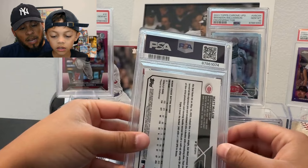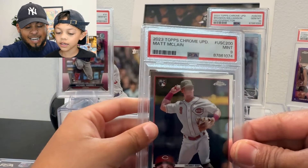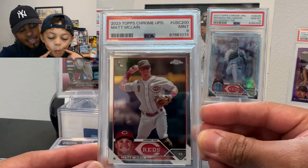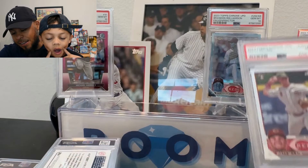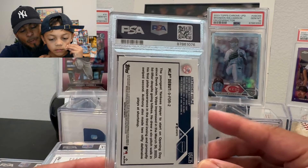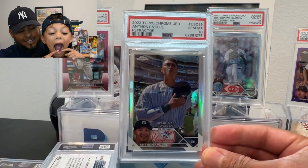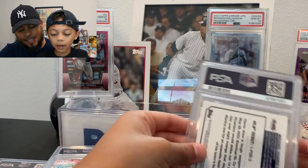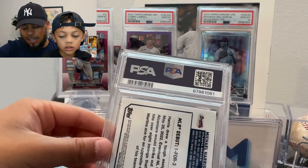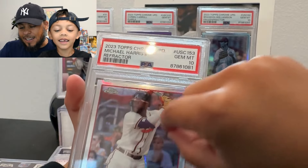This is a Matt McClain — I think it's a purple numbered to 250. A nine. Okay, it's not the auto though — phew. It's just a base Matt McClain rookie, not even a refractor, got a nine. This is Anthony Volpe and I think it's a refractor — a 10! Let's go. And this is Michael Harris — I think it's a refractor — a 10! Let's go, Michael Harris refractor!